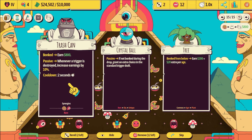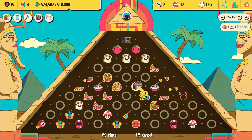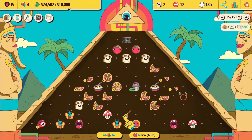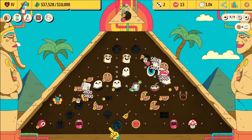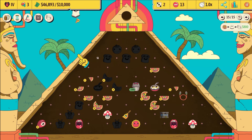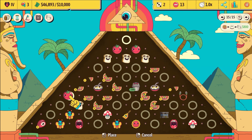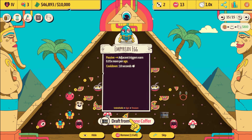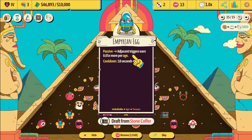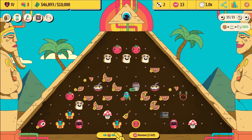Trash can is really cool — whenever something's destroyed, like the pizza, it increases its earnings. That's actually amazing. I think we want to put that in a center location, so it's going to start becoming worth a lot of money. For everything spawned, including the ghosts, we're getting 800 — which is nuts. We got another food, let's put that over here. And we got a treasure from the stone coffer: adjacent triggers earn more per age. We want to put that somewhere that's earning money, like next to the trash can. Put that here — I could always remove it later.